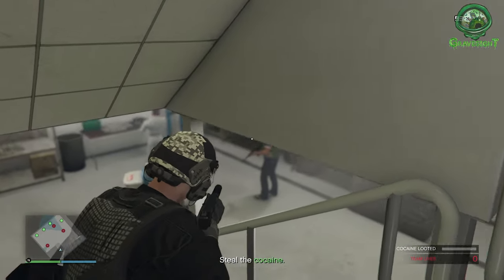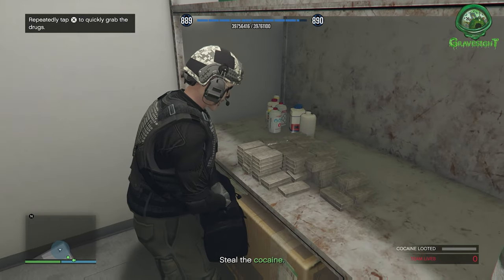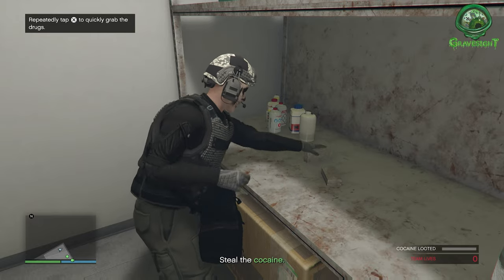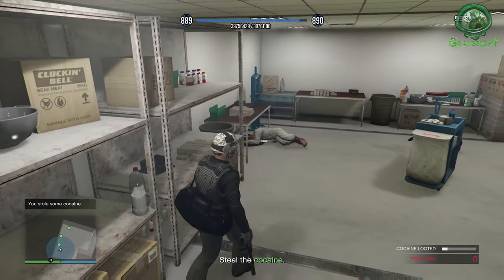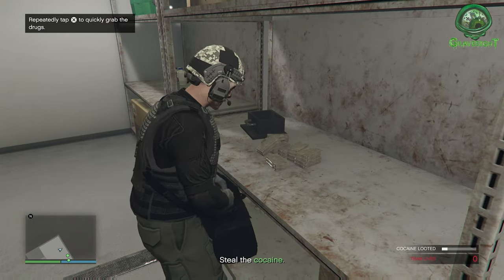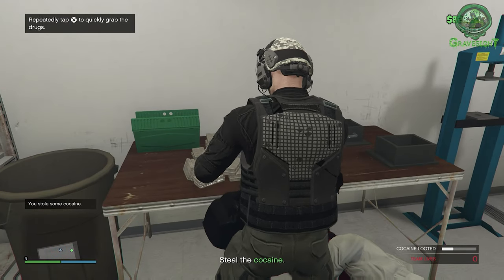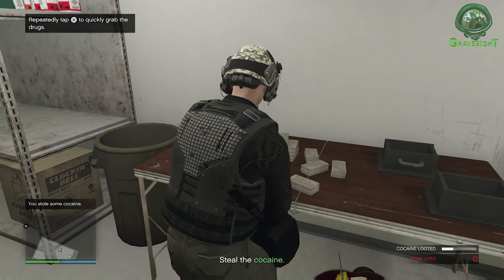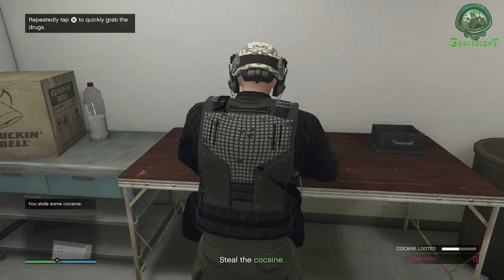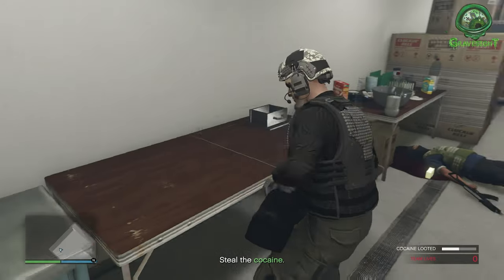Right in front of us is a door to the basement and we're going to go down there. This is the first room we have to go into — part one of what we have to do. There are going to be some NPC guards down here. Going down here, we're just going to grab what's here — there is weed and cocaine. We're filling our duffel bag all the way up with all the drugs that are down here. No wonder the chicken was so finger-licking good — they're putting cocaine in it.